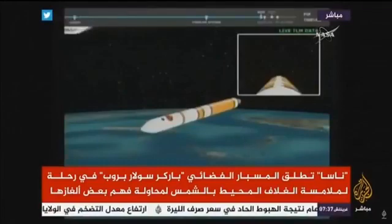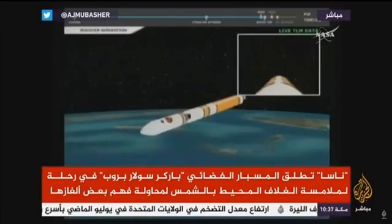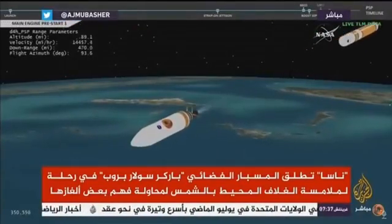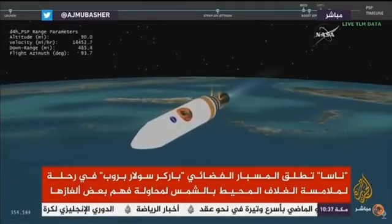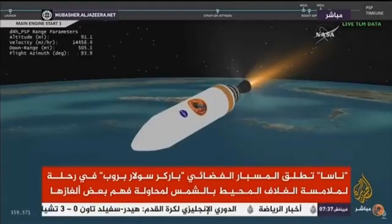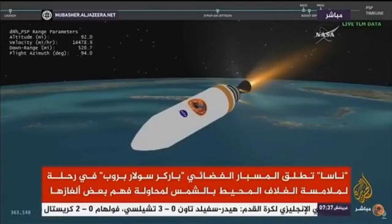We have pre-start on the ALTEN engine. We have ignition on the ALTEN engine — engine chamber pressure looks good. We have good indication of stage separation. NED is deploying. We have good indication of payload fairing jettison. Now 6 minutes, 20 seconds into flight — with the boost phase of flight complete, Parker Solar Probe will now continue its journey to the sun.